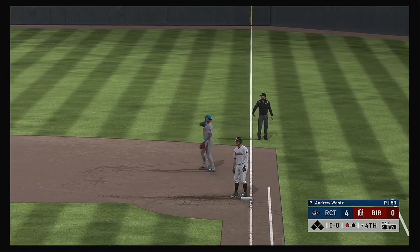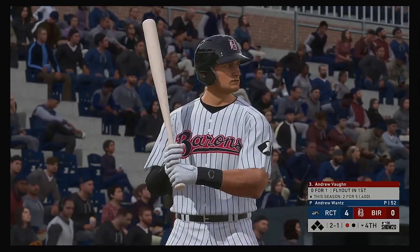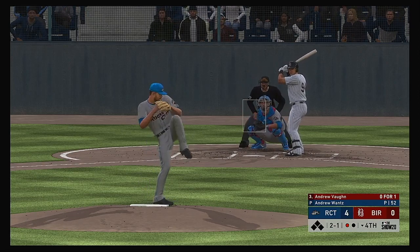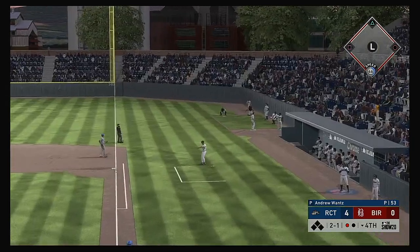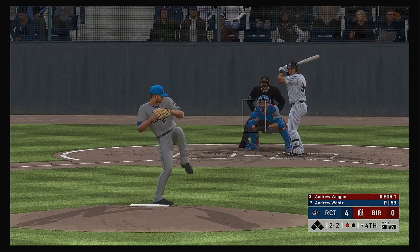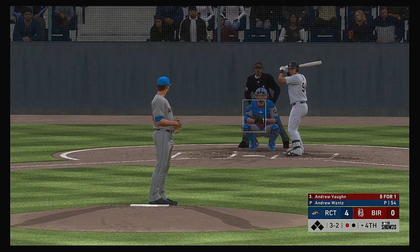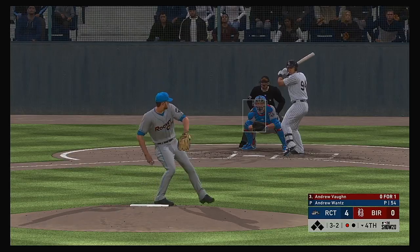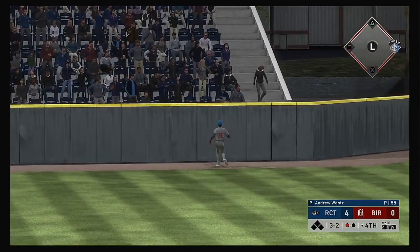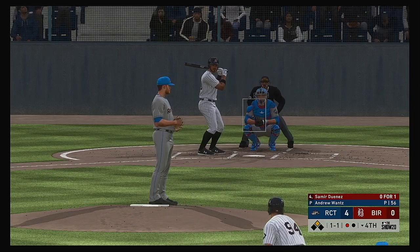And he'll put this one away for the first out of the inning. Stepping into the box: Andrew Vaughn — comes in 0 for 1 in the ballgame. Into the windup, here's the 2-1 pitch. Timing just off there as this one's fouled off to the right. Bases are empty, one man out. 2-2 pitch is a fastball high, so it runs full 3-and-2. Samir Duenas waits on deck. Pulled high in the air out to left field, and that will hop over the wall — he'll be awarded second base. It's a ground rule double.